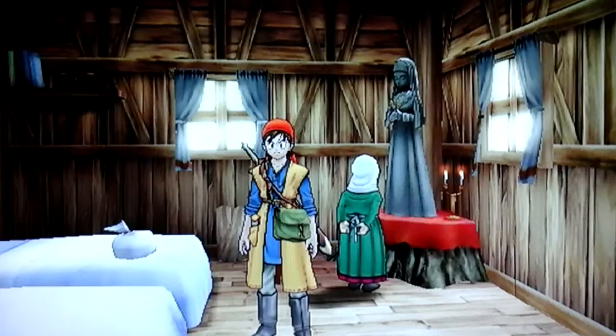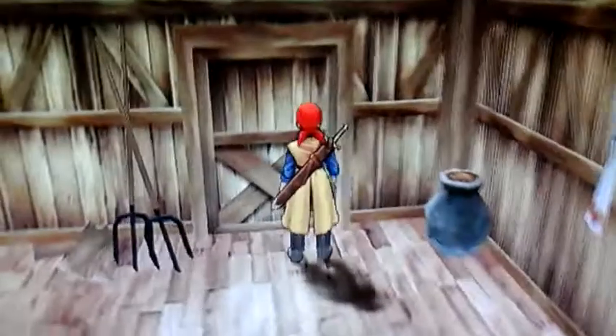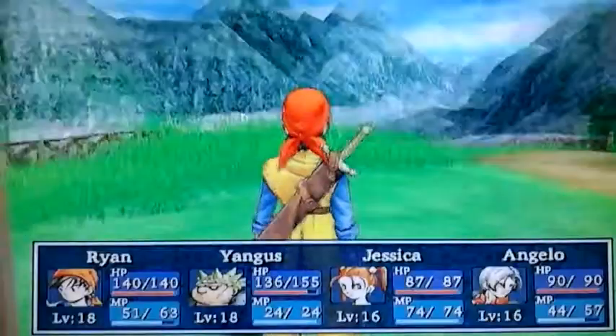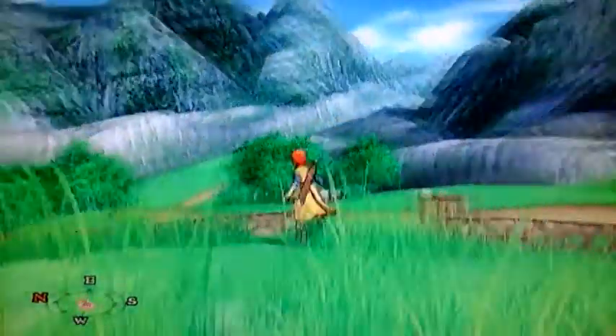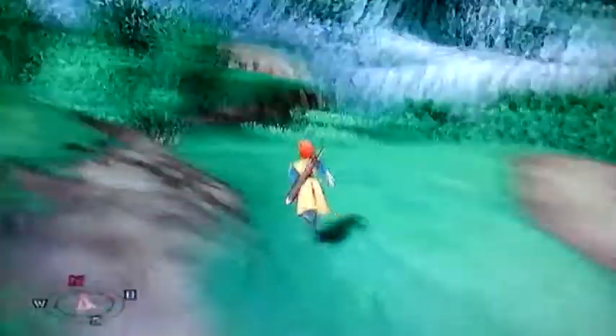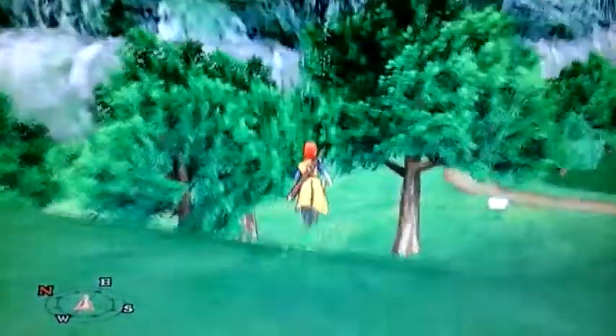Hey guys, it's the Catmins, and welcome back to more Dragon Quest. In the last episode, we gave the Venus Tear to Red and we got Madea back. And now we are about to head off into the Desert Wasteland right over here, to try and find the abandoned ship that we heard about from Brains in the last episode.